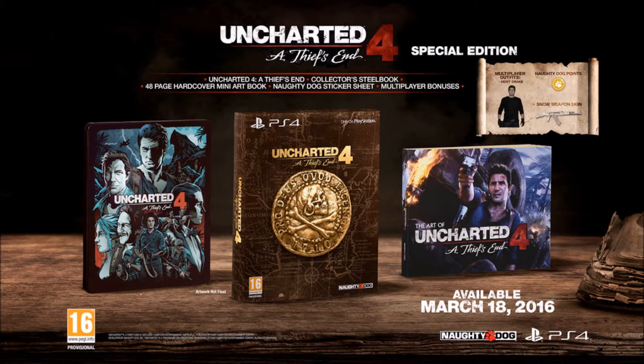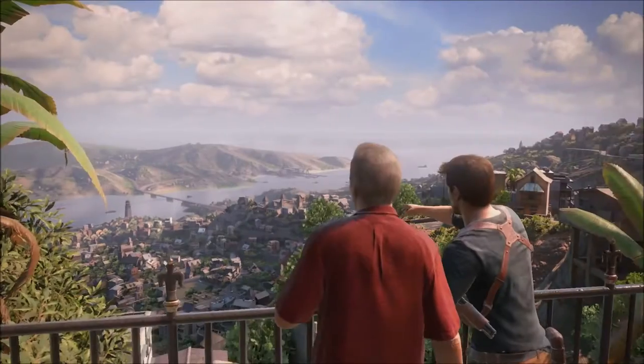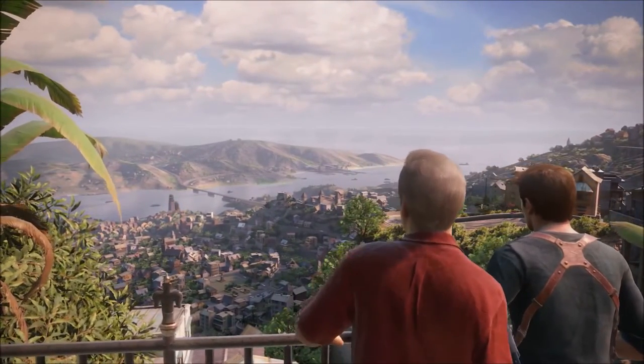In this edition you get a copy of the game, a steel book designed by Alexander Icarino, a 48-page hardcover art book by Naughty Dog and Dark Horse, a Pirate Sigler's sticker sheet, and of course Naughty Dog points which you can redeem to unlock new multiplayer content and character upgrades. That's pretty cool. The next edition available for pre-order...